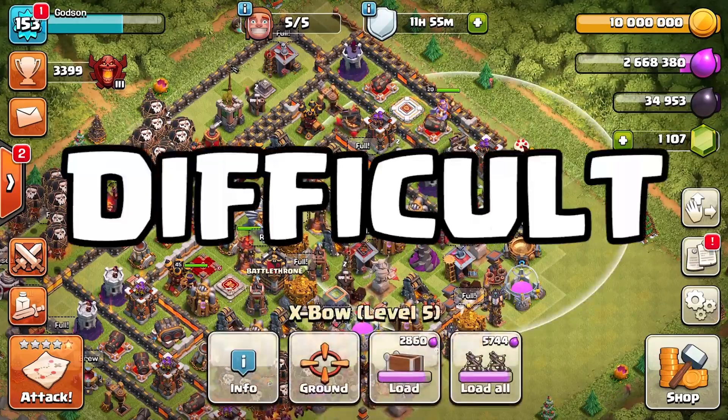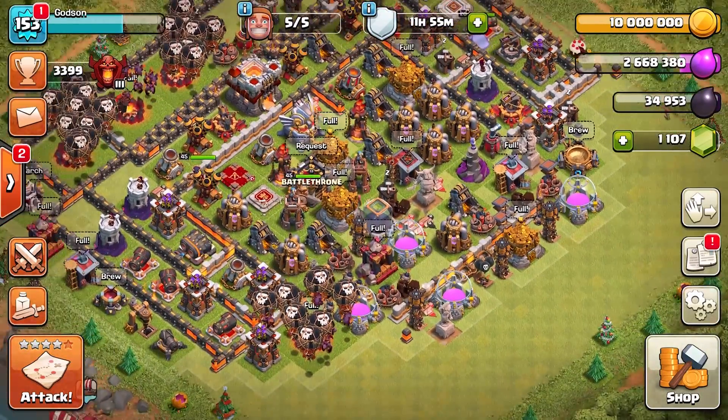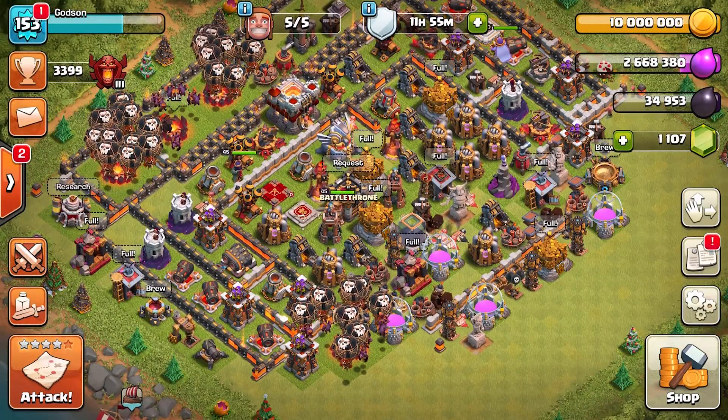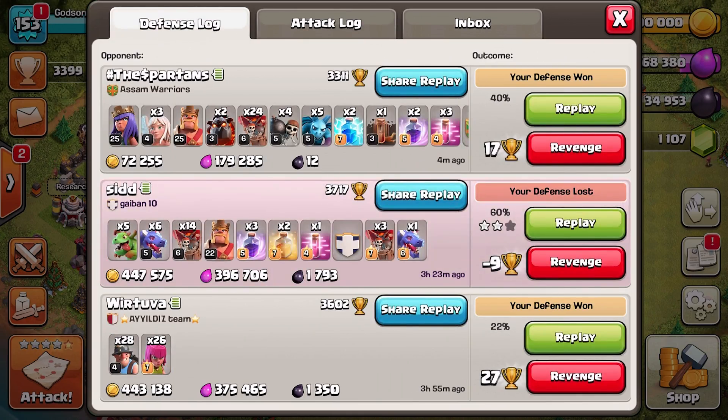I did get attacked recently — this guy came in and I'll go ahead and show you the attack. He had a queen walk, lava hound, lava loon — this is actually a really strong attack, but it didn't pay off. Let's go ahead and see what he got.